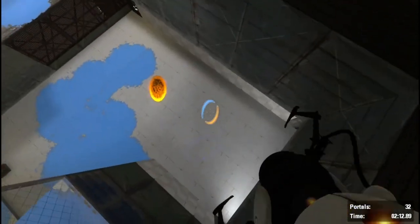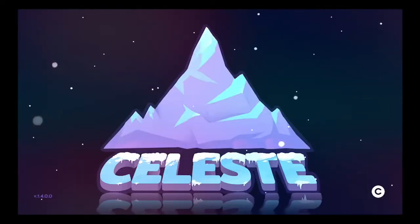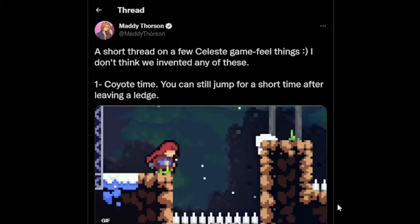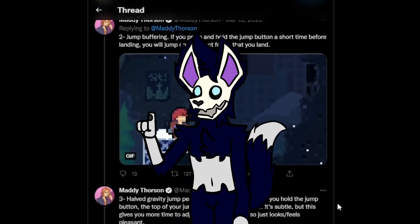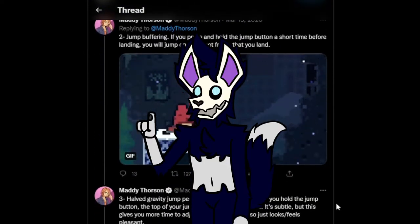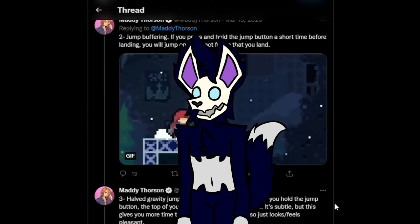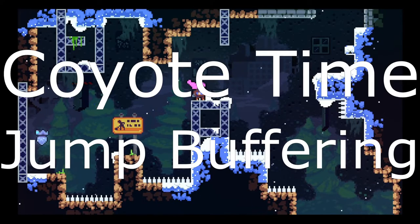Let's take a look at a game from 2018 that handles these hidden mechanics expertly: Celeste. Celeste has a ton of hidden mechanics. In fact, Maddy Thorson, one of Celeste's lead developers, outlined about 10 of these mechanics in a Twitter thread. The link will be in the description below in case you want to read these for yourself, because while they're cool, I won't cover all of them in this video. The ones I'm taking and using in my own game are Coyote Time and Jump Buffering.